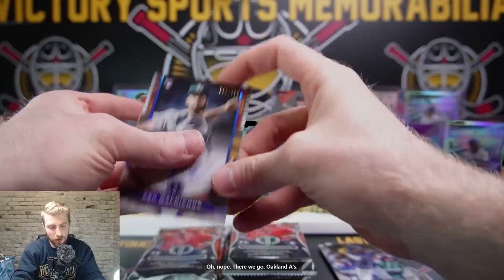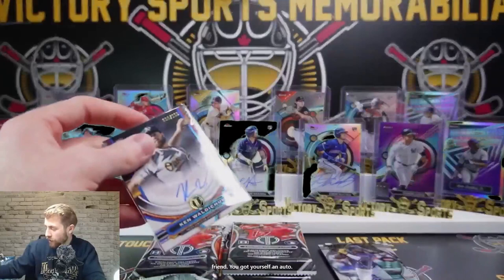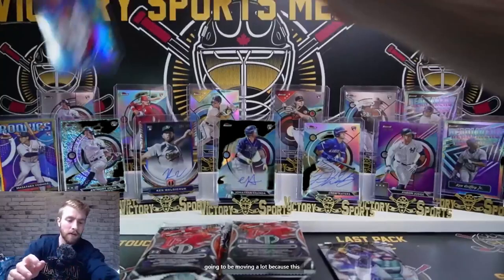Oakland A's — who's got the Oakland A's? Chris — first baseball break, you got yourself an auto, my friend! We'll move Yoshida and Bello around. We're going to be moving a lot because this box is going to have a lot of bangers. I will sleeve up all of these rookies at the very end for you guys — just to save a little bit of time, do it at the end.